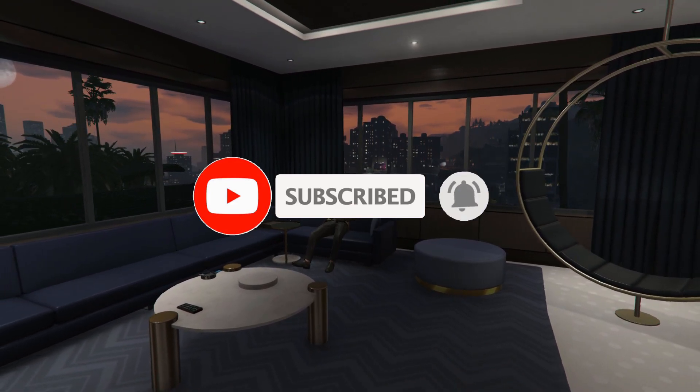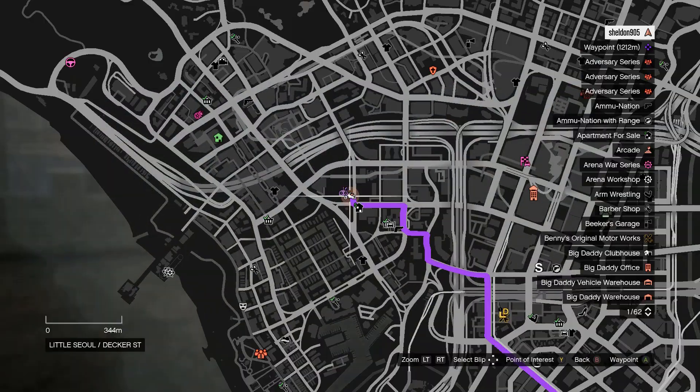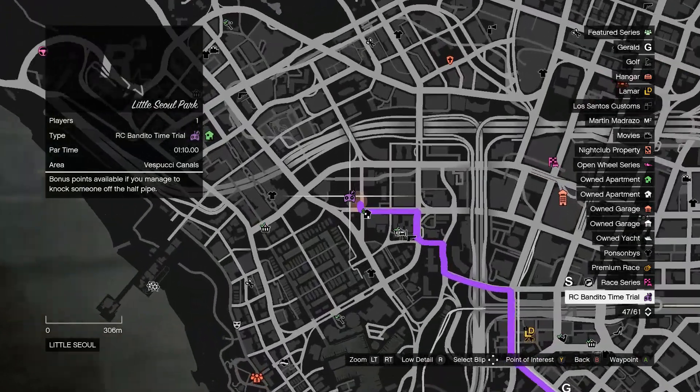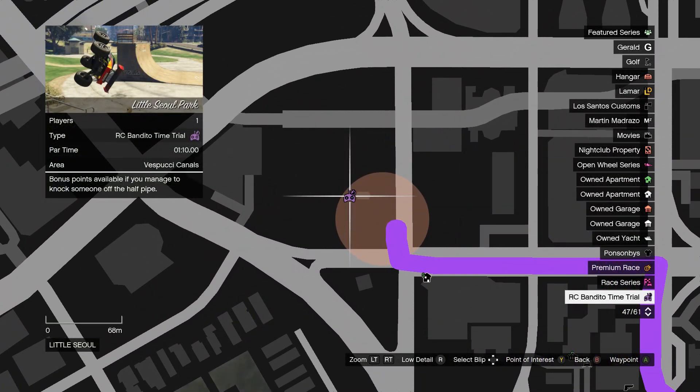Don't forget to leave a like and subscribe as it will help me make more money-making methods for the future in GTA 5 Online. For this money-making method you're going to want to go over here on the left-hand side of the map. It's a little place called Little Seoul, which is like a skate park.